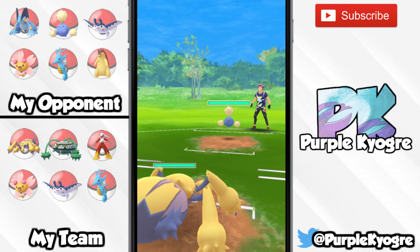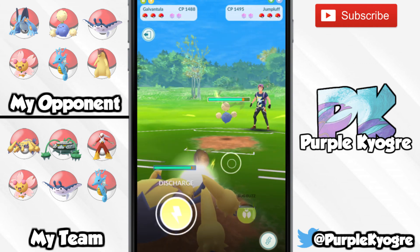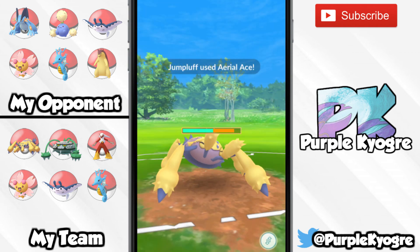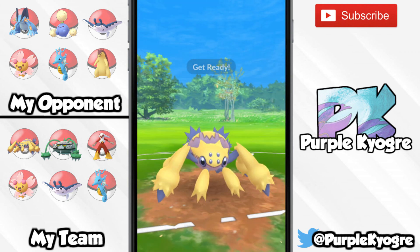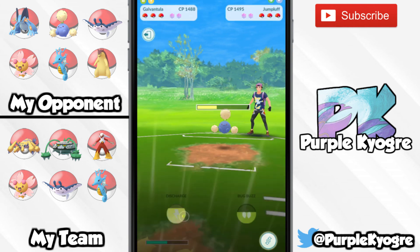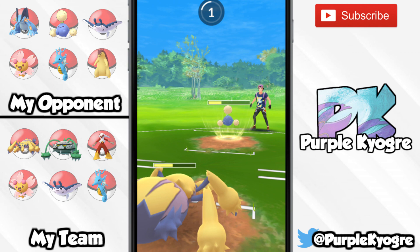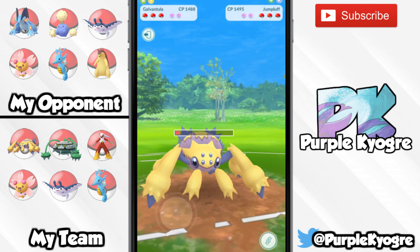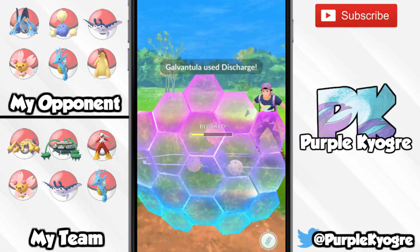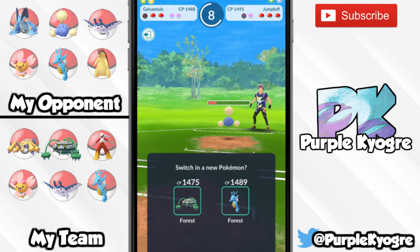I'm leading with my Galvantula against a Jumpluff — interesting match. I would say this favors Galvantula because we do have that Bug Buzz, or we could bait. Plus, even Volt Switch — Jumpluff resists it but it's still doing a good amount of damage. However, he does go for Aerial Ace; I didn't realize Jumpluff got Aerial Ace before this video. So I'm going to go for a bluff to Discharge — he does not fall for it, good play on his end. Could have went for that Bug Buzz, but he called the bait. I'm going to take this Aerial Ace and get off another Discharge, hoping that would be enough to knock out the Jumpluff — but he does go ahead and shield it. We could have knocked him out with Bug Buzz, but we went for the bait and it didn't work out.